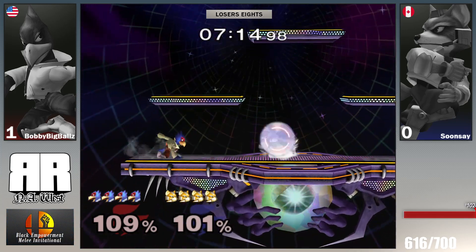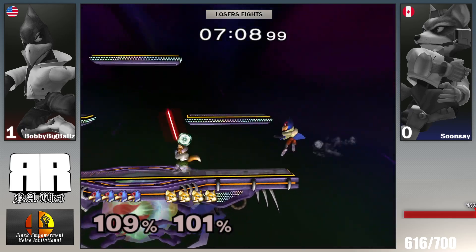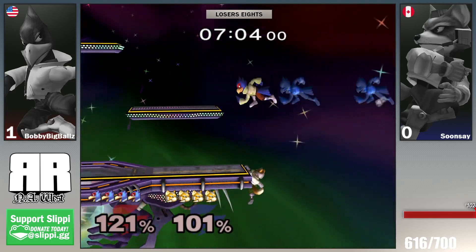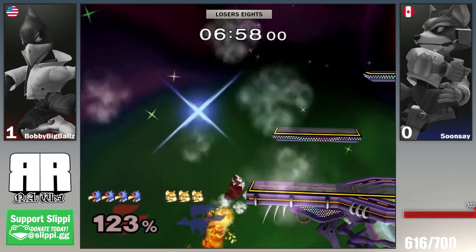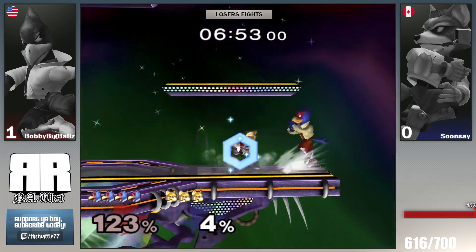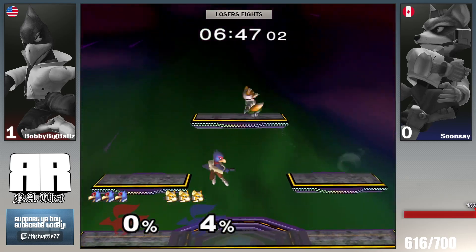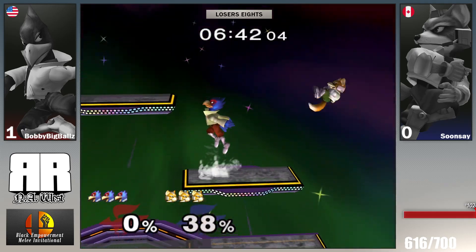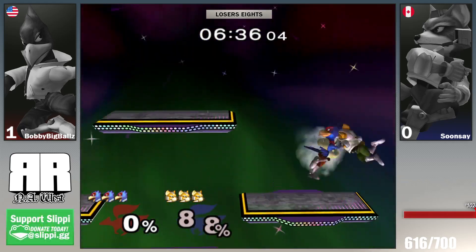If you feel like you get reversed a lot by Falco, then Dreamland is the better pick. We've seen a lot of reversal openings whenever Soon Say gets punished, so if he drops game two, he should consider going to Dreamland. Oh, a deep back air and he gets the favorable trade — what a play by Bobby Big Ball! So smart, because if he didn't trade there he was going to suicide stock. Amazing awareness.